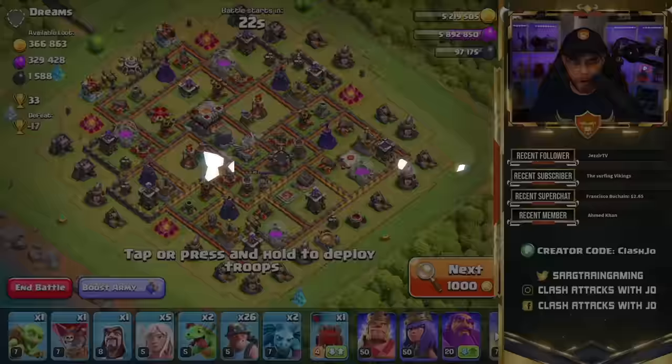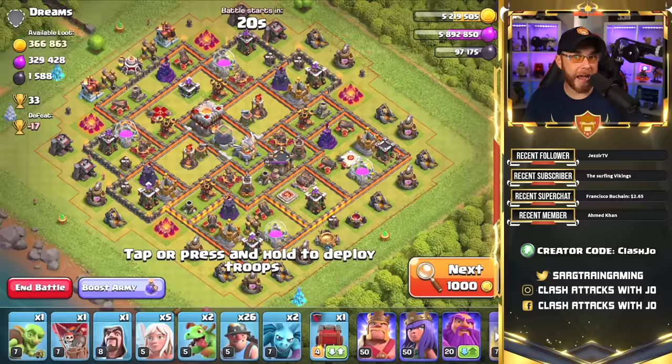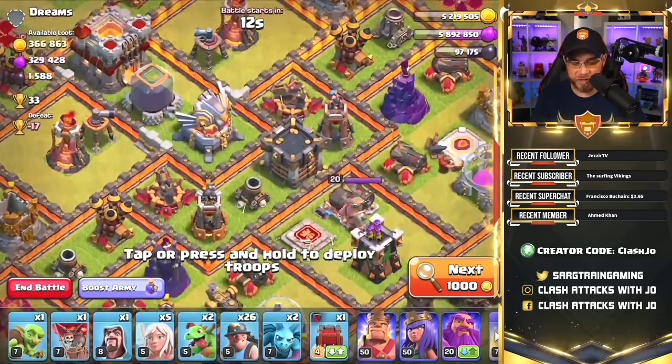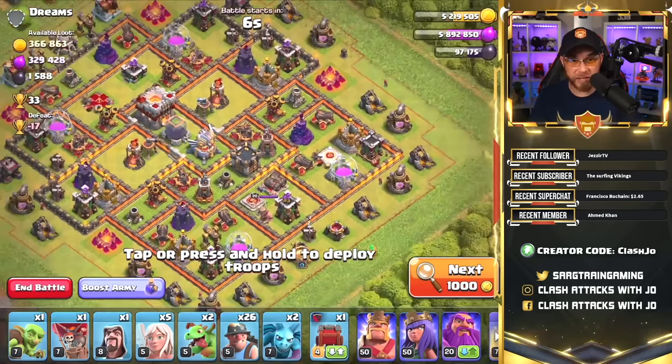Let's get into the next attack. This time around we have our Barbarian King, our Grand Warden, and a Wall Wrecker, so we do not need any Wall Breakers to carry the Queen inside the base. Since we're still using Miners, we need to concern ourselves about the Clan Castle as well as the Eagle Artillery, and try to clear those out to assist our Miners in getting deeper into the base as quickly as possible.